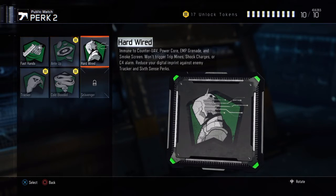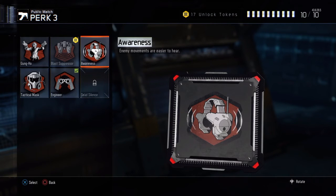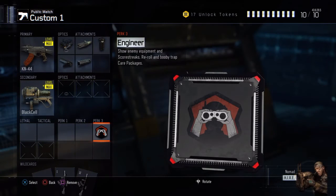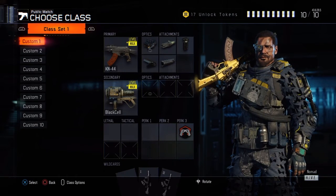For the third perk I kind of switch around. If I'm running a care package I rock Engineer; if not I'll usually switch between Tactical Mask and Awareness depending on the game mode. But for the most part this is the gun I go to — my KN-44. It is my AN-94, it is my AK-12 from Advanced Warfare. This is my gun throughout Black Ops 3, unless they nerf it completely, and I recommend this class to any of you.